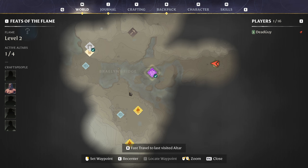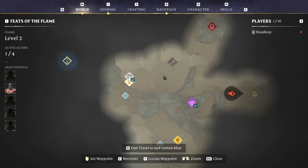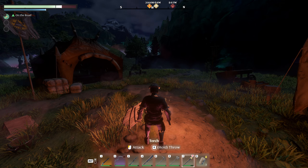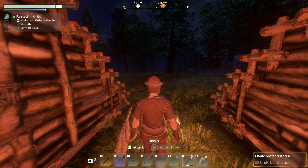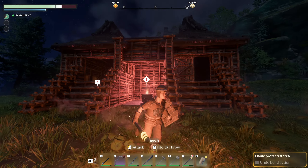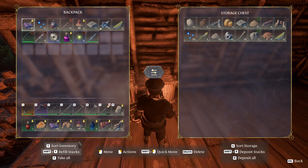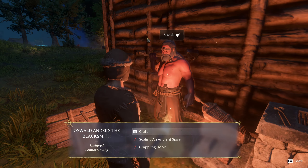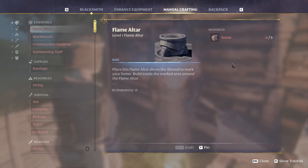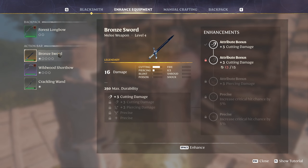I need to mend old wounds — let's fast travel to the last visited altar. We get returned back to our altar at our base, that's awesome. I'm gonna do a drop off since I'm here. I got some runes I could use — I'm gonna upgrade my bronze sword. That's sick.